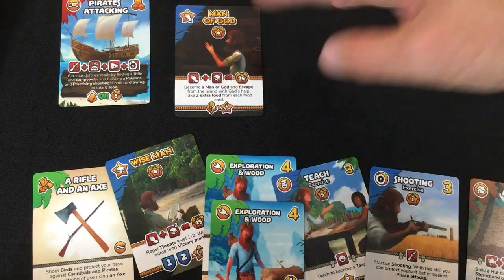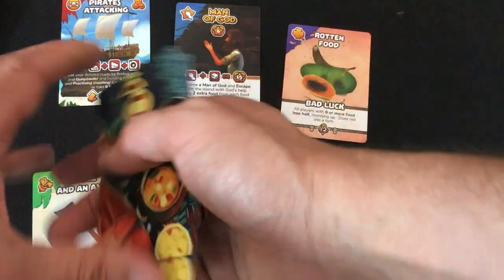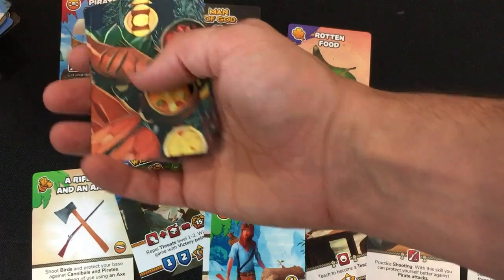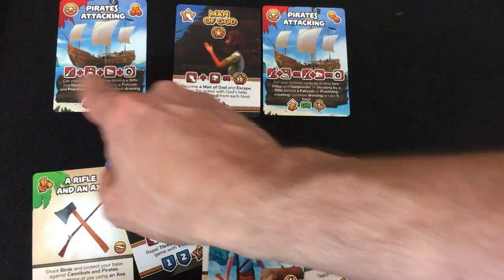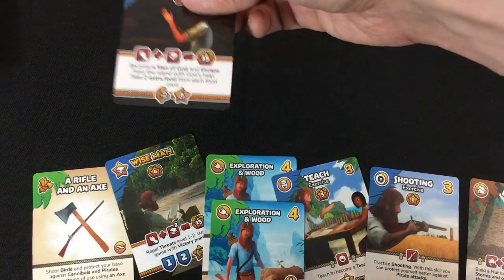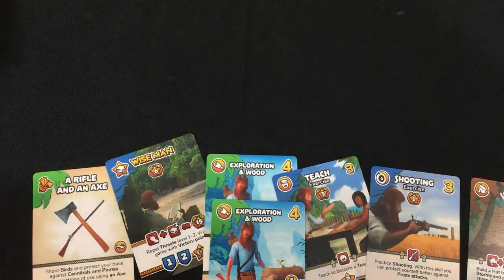Man of God again — I don't have praying, reading, or any cards to discard for it. Another victory point for the AI. Then rotten food: if I have six or more food, I lose half rounded up. I have seven, so I'm down to three food — not great. Pirates attack and I don't have a palisade or gunpowder, so I'm defeated. The AI gets the man of God. Counting up: three, four, five, six, seven, eight, nine, ten. Two more star cards and the AI wins. Why did I pick such a hard level for myself?